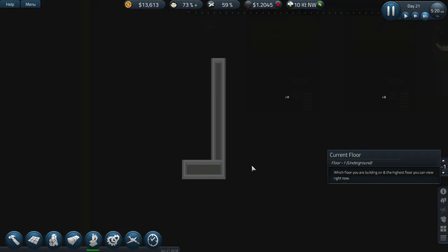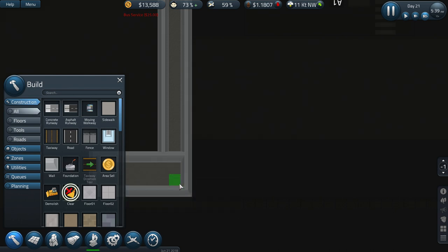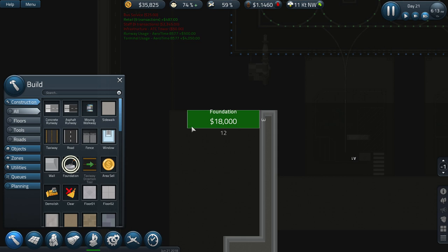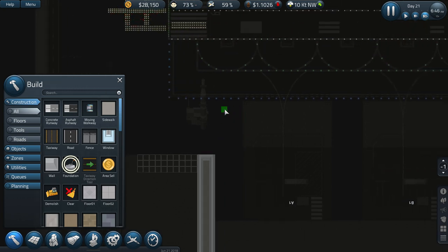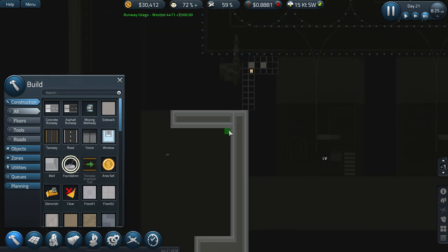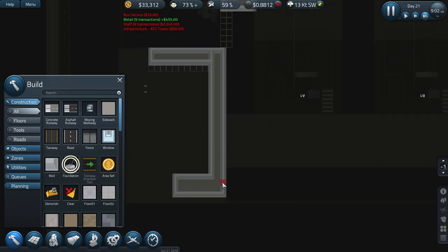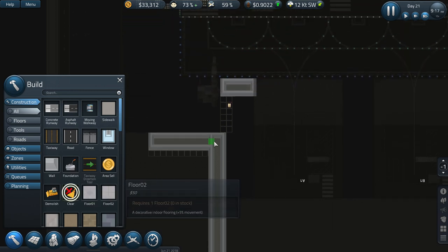Let's have a look at how they're getting on underneath. That's been done now so I need to clear that bit there, and I'm going to need a bit of a path here because where it's going to come down, it should be enough. Then it's going to need to go out over to this point over here. I think this is going to be a bit small actually.